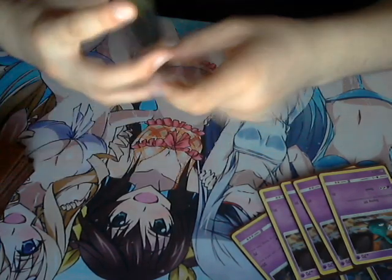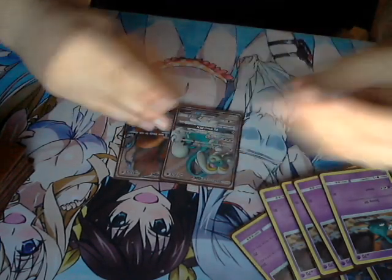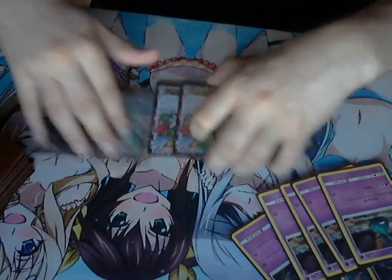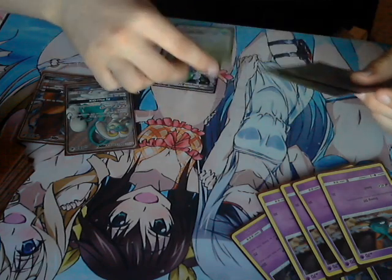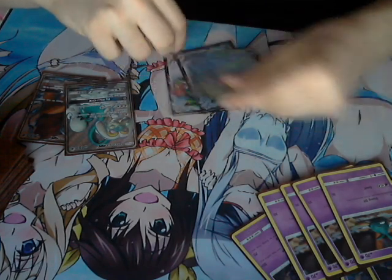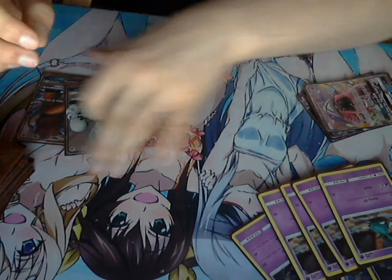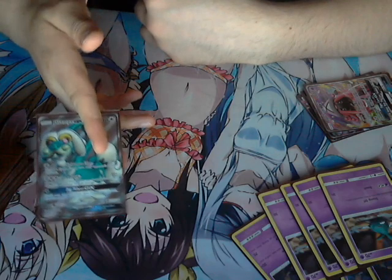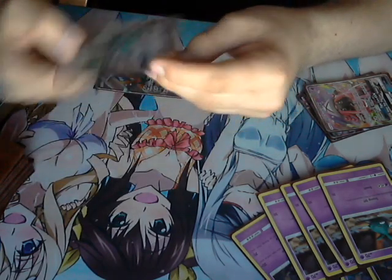In terms of the EXs and GXs, we play one Tauros, one Drampa, two Shamans, two Leles — pretty simple. Shaman is to draw, Lele is to search the field.